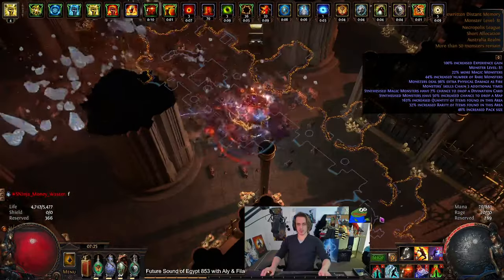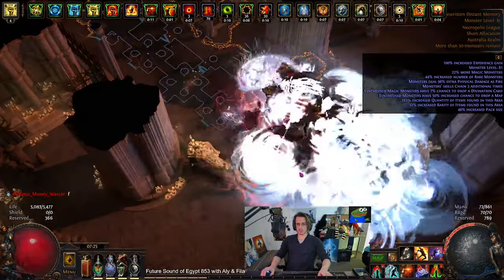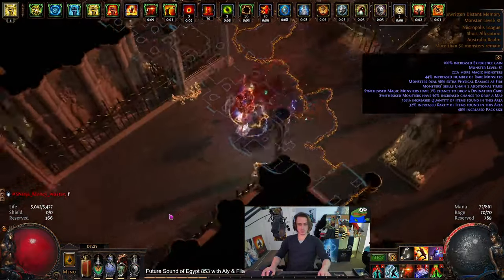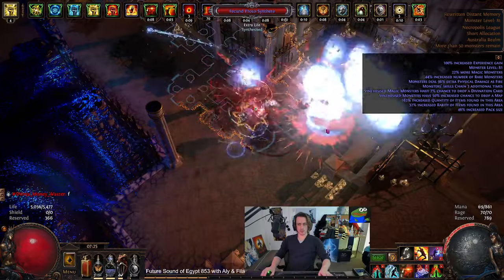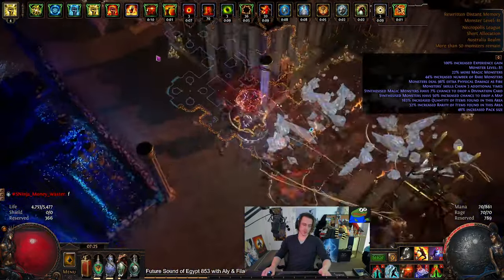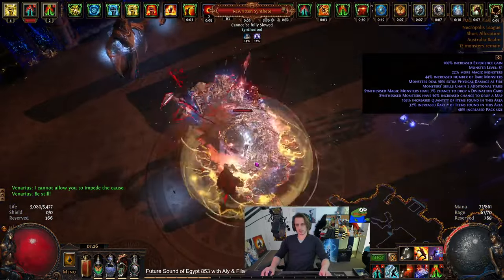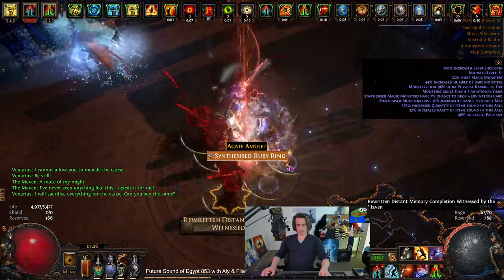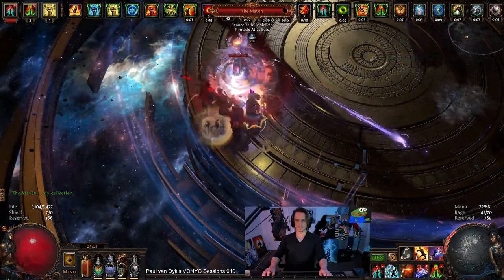Overall, the character ain't too shabby. The clear of Glacial Hammer is pretty damn satisfying combined with your choice of MTX for Herald of Ash and for Herald of Ice. Currently I am using Despair Herald of Ash and Sun Prism Herald of Ice, I think. But yeah, depending on MTX, you can change the entire vibe of the character altogether.